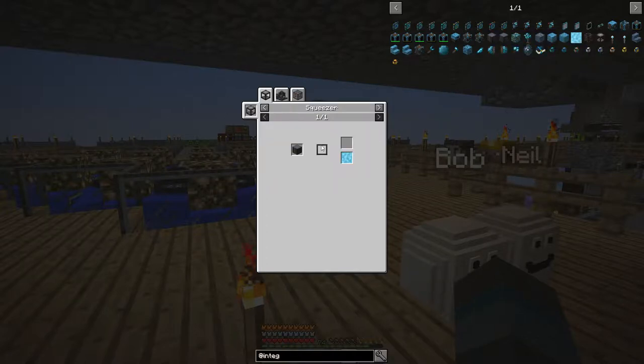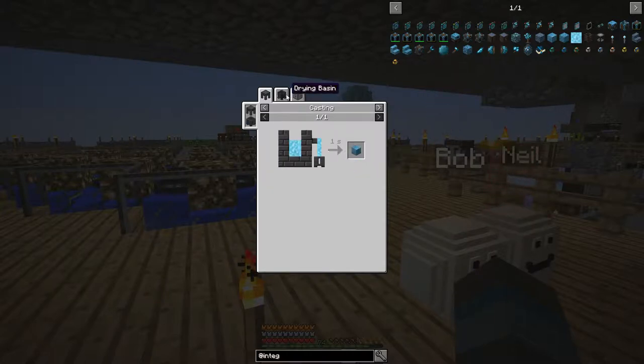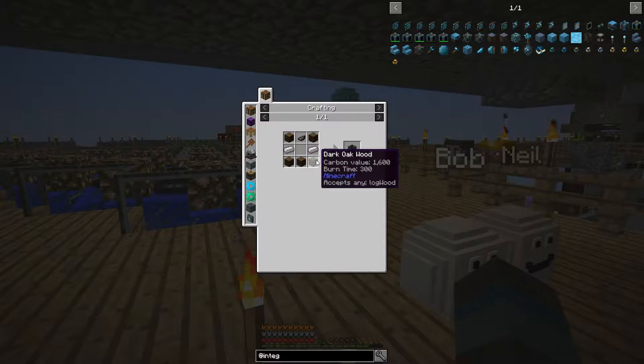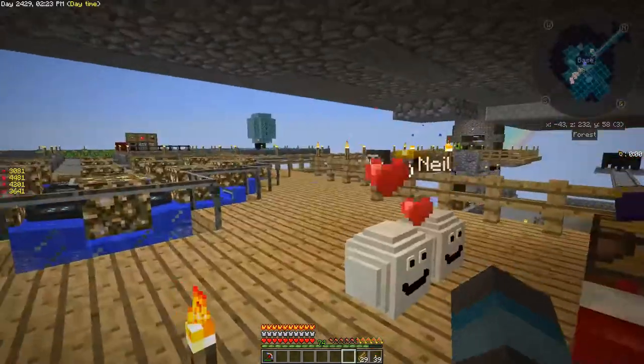We have a couple different options for drying as you can see. We can pump it into a fluid tank for a little bit of storage, and from there we can pump it into casting tables or casting basins to create the blocks. They show it here, but you can pump it in and then it'll pump it out. Otherwise the drying basin — we can definitely do that as well. I don't think that's going to be any big deal other than possibly the cost. Those are cheap enough, so yeah we could easily do that and get a few of them going.